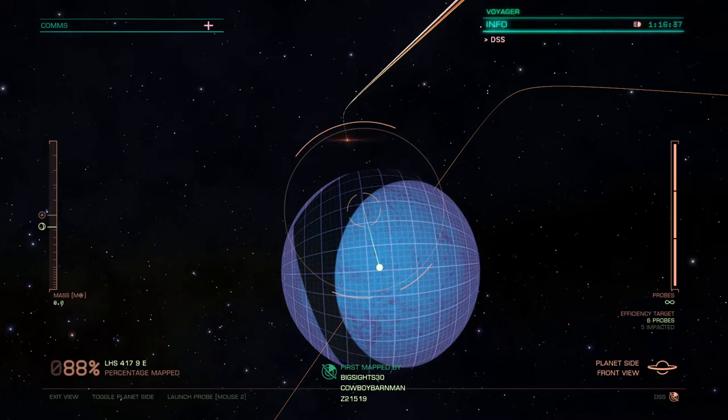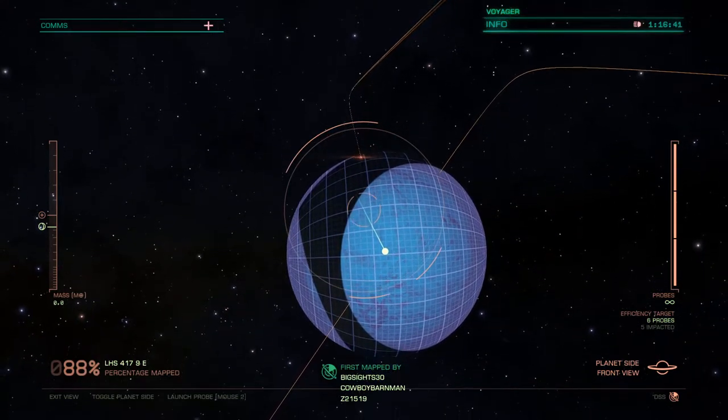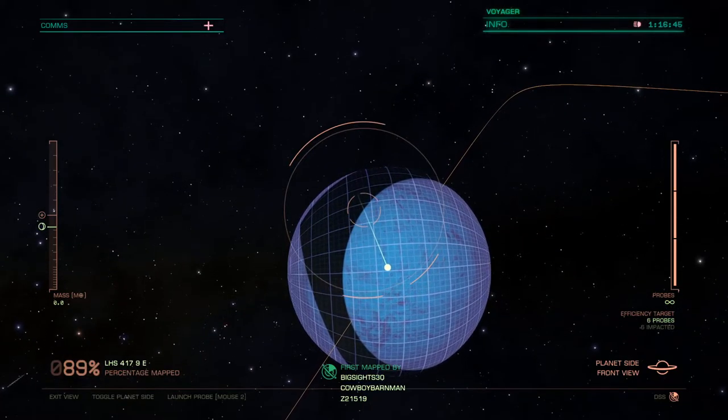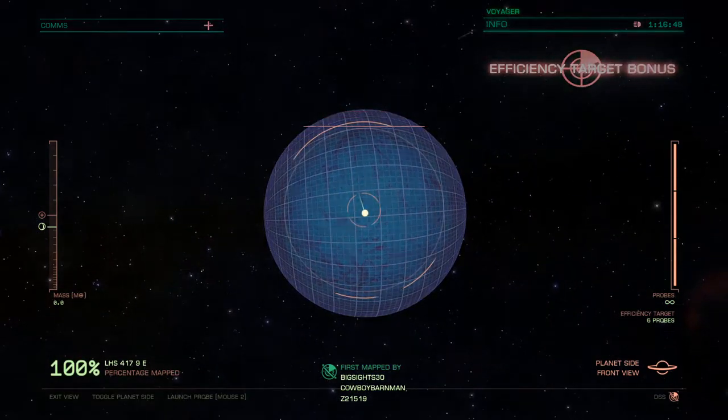There's an efficiency target you can see on the right side — if I get it, cool; if I don't, I don't really care, this isn't the planet I want anyway. There it is — surface scan is complete, now I exit out of this.